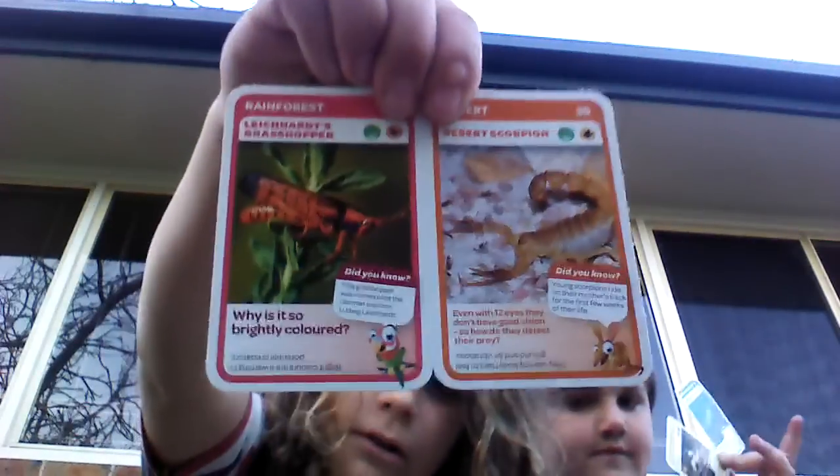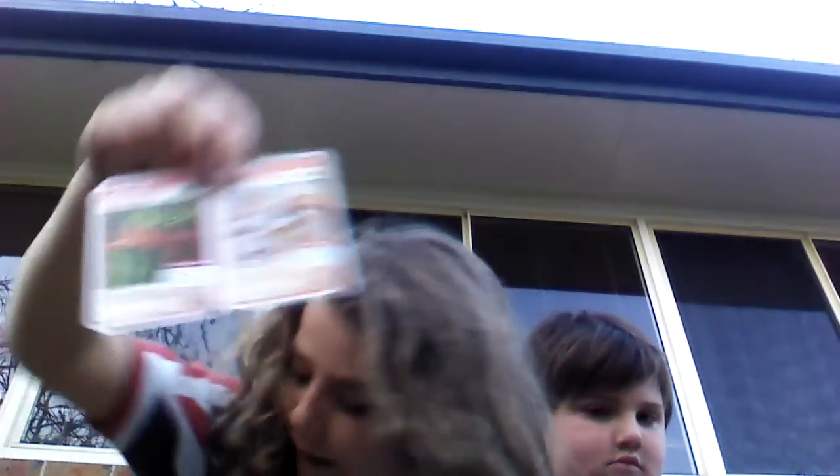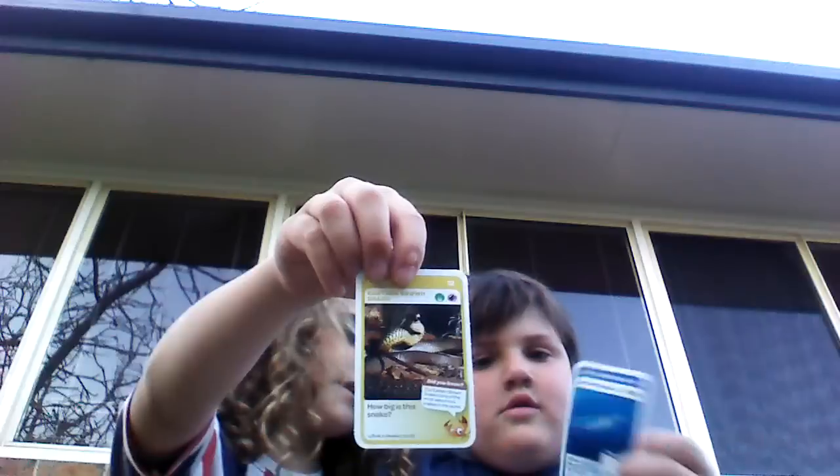I've got a desert scorpion and — I don't know if I'll pronounce this right — a Leichhardt grasshopper. You can just have a look at them. Pause it if you want to read those facts. Joe, what have you got? I've got this snake, which is an eastern brown snake. Wouldn't like to go up against one of them. And what's this? An Antarctic krill.